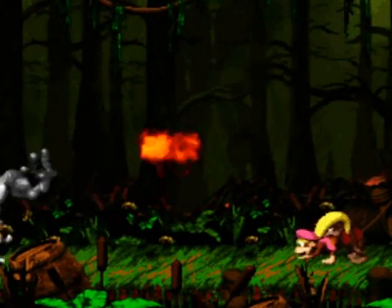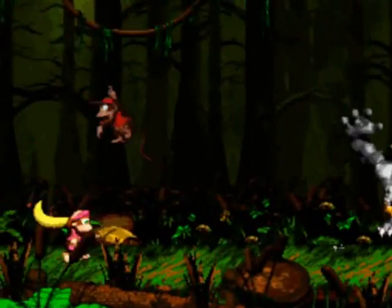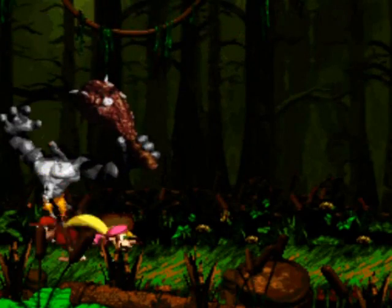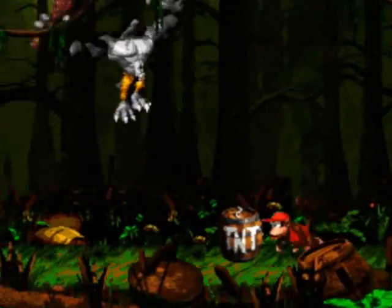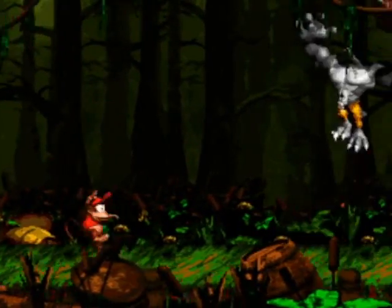That's pretty much it, aside from when he changes his attack pattern. Also, do not stand too close to him when he stuns, because he could swing his club at you. I kind of made a mistake there, but I'm doing okay, I suppose. Just gotta keep up with his pattern.